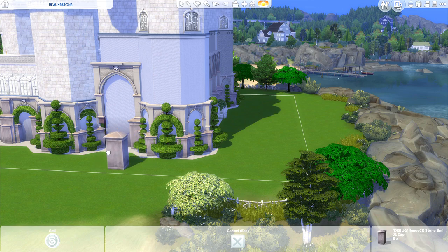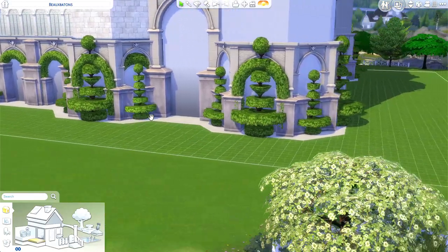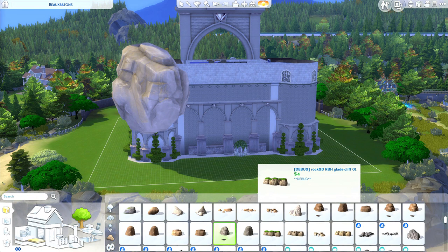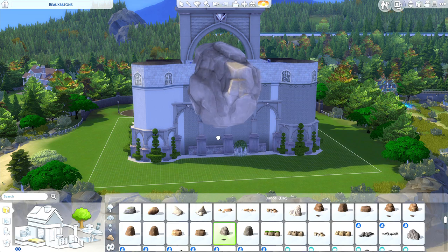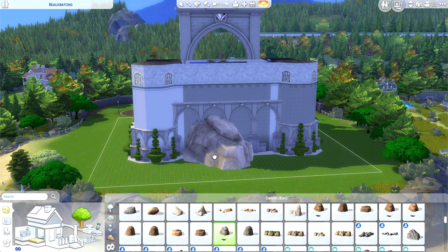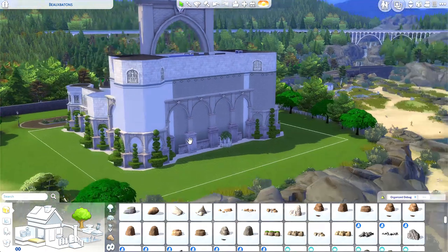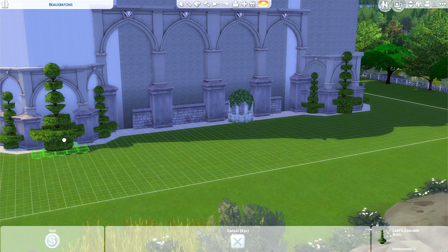To decorate the foundation you can use objects that don't have big footprints — like this debug base-game stone post. When you place a debug object with a small footprint you can often blend it right into the foundation wall. Rocks, for example, tend to not have a huge footprint and can usually be placed pretty close to a foundation, although if you place something too close it will jump up to the next level, which is the core problem with placing things against foundations.